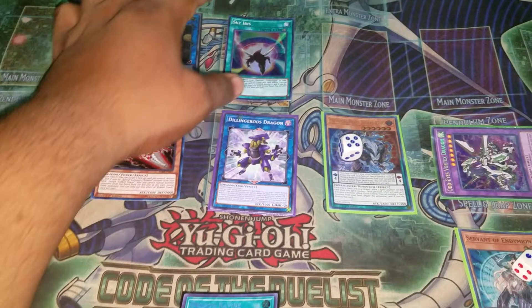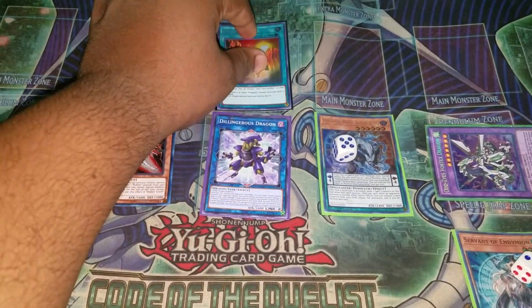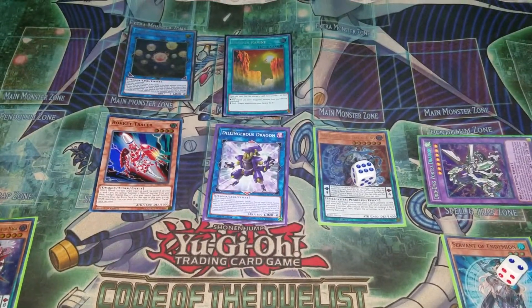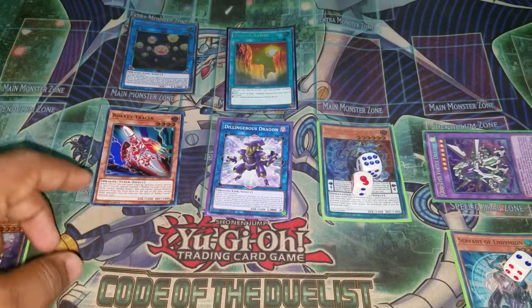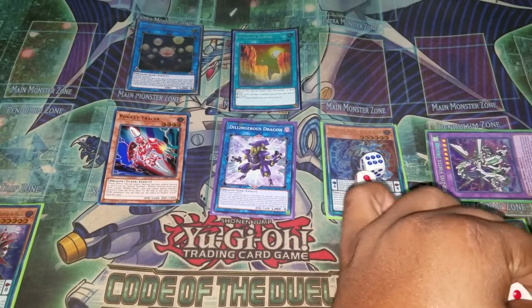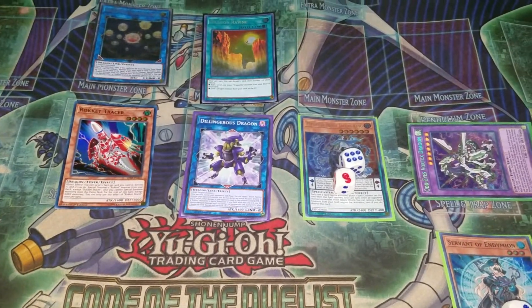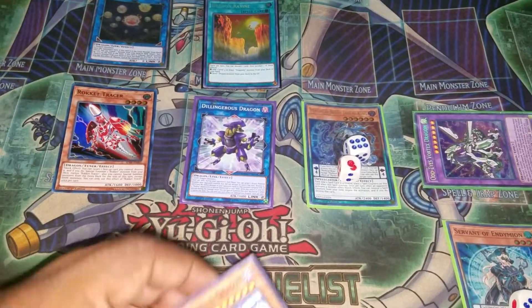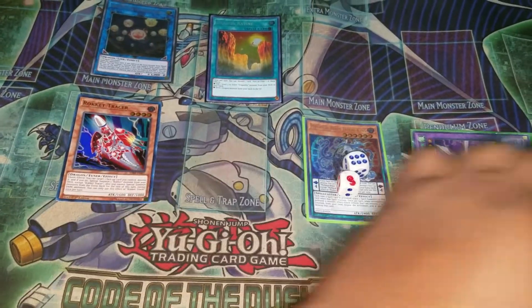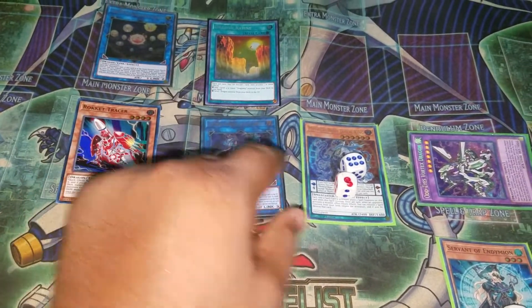Actually, let's do the safer play: we're going to send Sky Iris and activate Ravine. You would normally have one more card in hand, but I didn't take out an extra card — you just don't need it for the combo. What you're going to send is your Galaxy Spiral Dragon. We're going to summon it back right away and link into Rusty Bardiche.